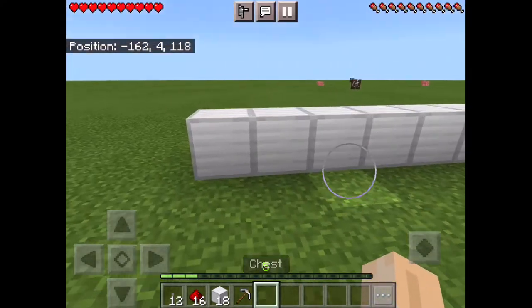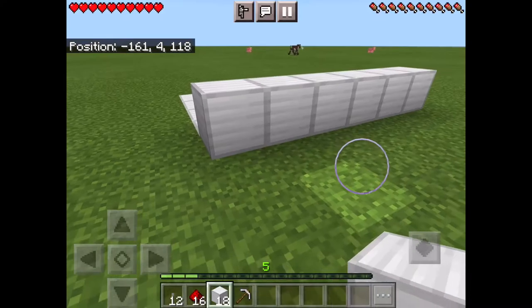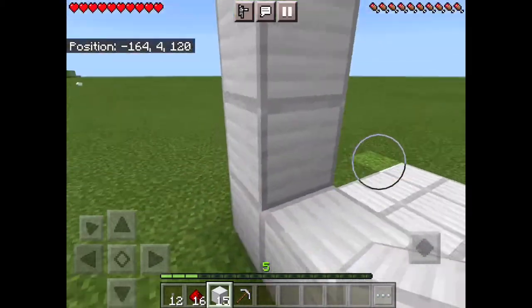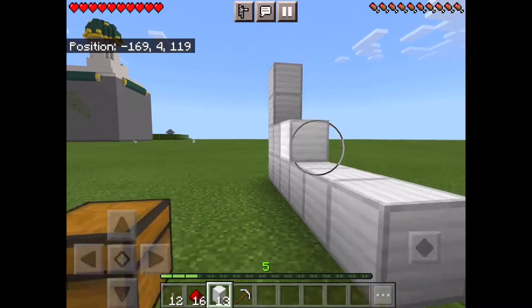Get rid of that chest and put it over here for now. Go from one of the side corners and then go up one, two, three blocks. You can now just fill in that whole area.